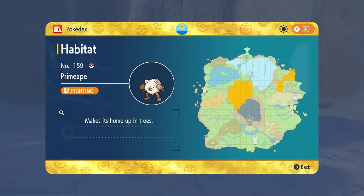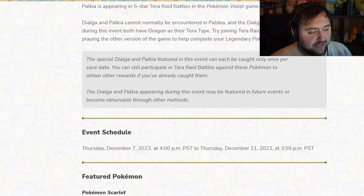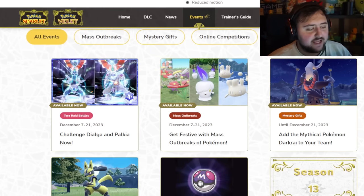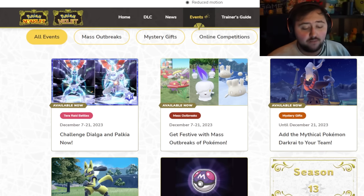That's pretty much the breakdown for you guys. These are five events taking place with free gifts you can get. You have to do a little bit of work for the Dialga and Palkia as well as the Milseri, but the other three are straight up free — just type in a code and you are set. The Master Ball will be available very soon as well. Ladies and gentlemen, that's going to be it for me for now — thank you for watching and see you guys in the next one.